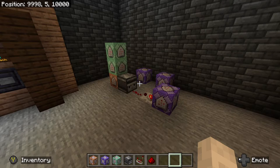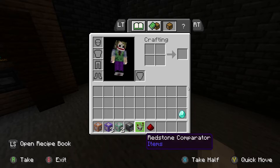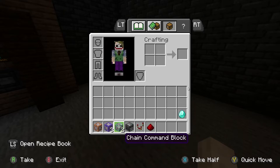It's actually pretty simple on the setup but the commands can get kind of complex, so we're going to take it one step at a time. For this system we're going to need one regular command block, three repeating command blocks, two chain command blocks, an observer, a redstone comparator, and a piece of redstone dust. To get the command blocks you have to make sure that you have cheats enabled.